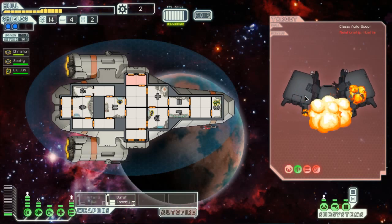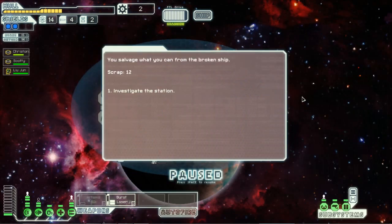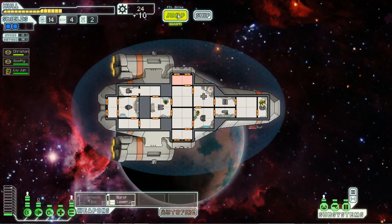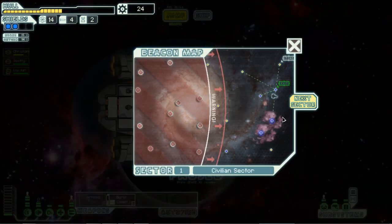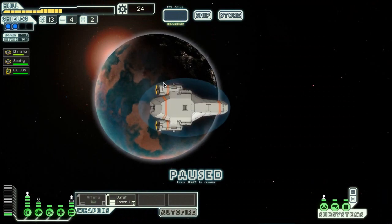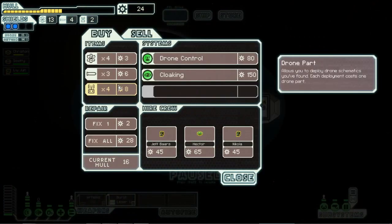If we miss every single shot... investigate the station — system drone repair and 10 scrap. Let's go to the store because now we can, because that was the exit. We went to the exit and now we're going beyond it. We can't repair everything, so let's sell.